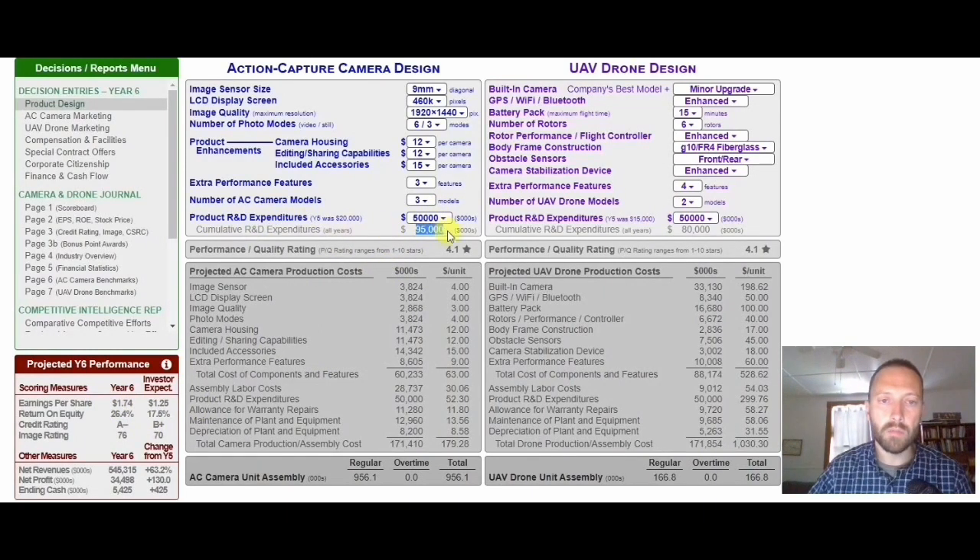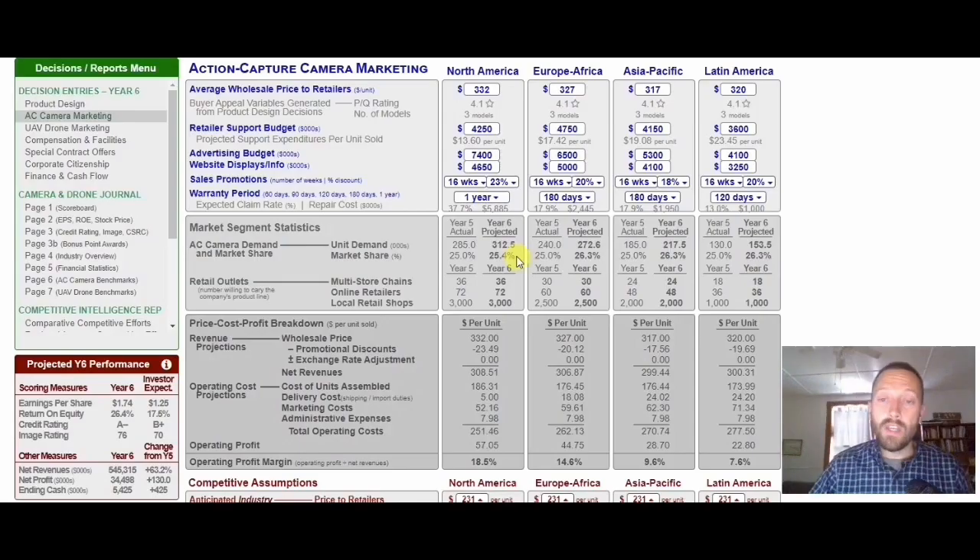You'll also notice that if I increase my cumulative R&D, the costs change already for the current year and the PQs will sometimes increase. The second place where I can store value is in market share. In previous videos I went to a market share that was the profit-maximizing quantity — now I still have profits I can spend on higher market share.